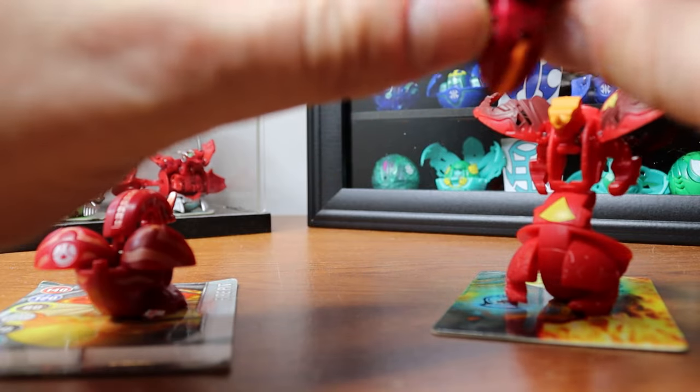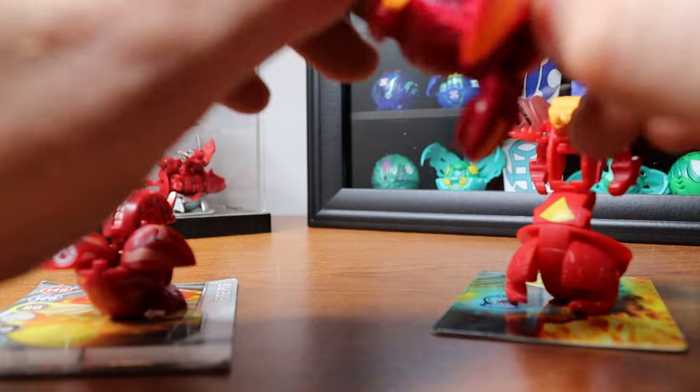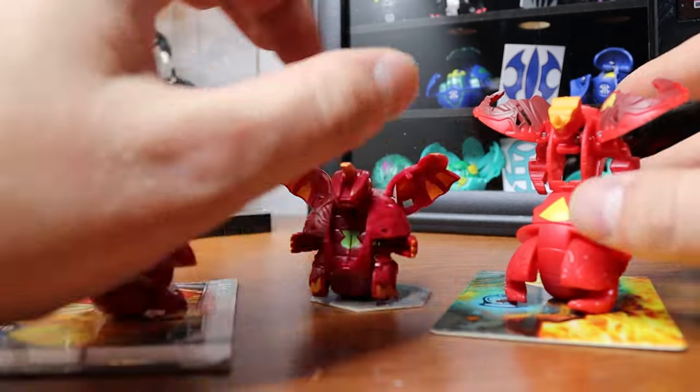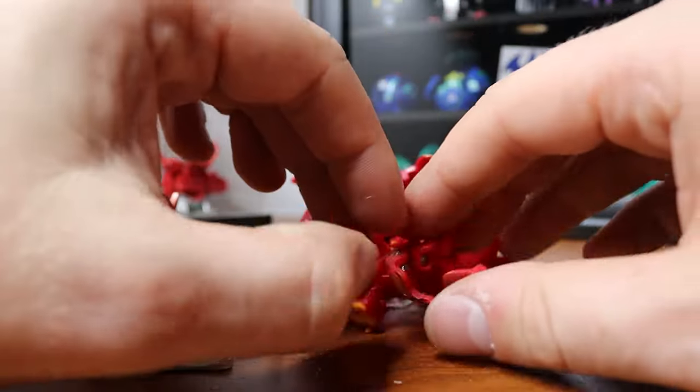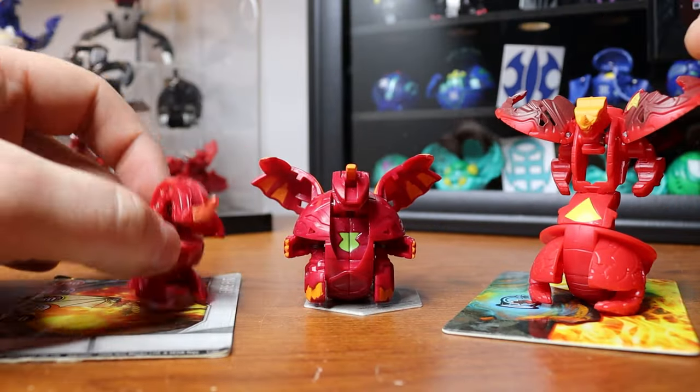There's no symbol on this Drago — nowhere on him. And this Drago's got a Misfit Clan symbol right there. Off to an interesting start.